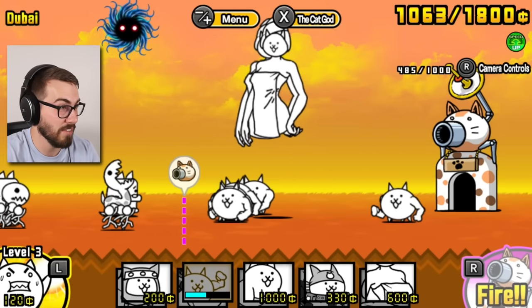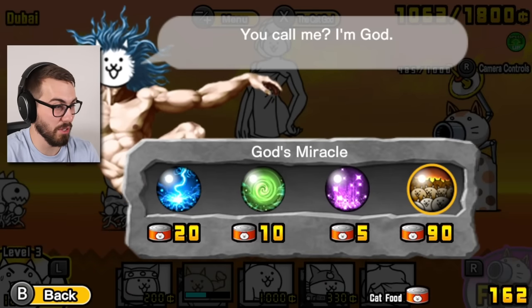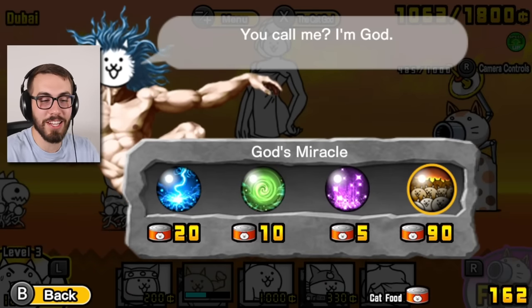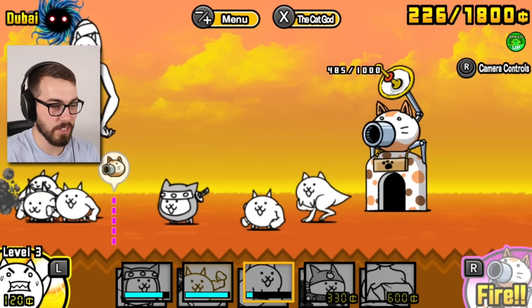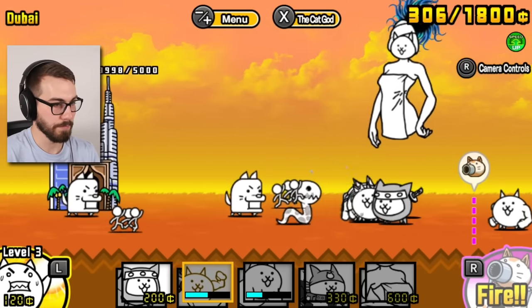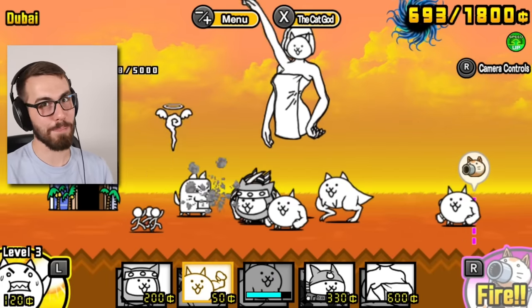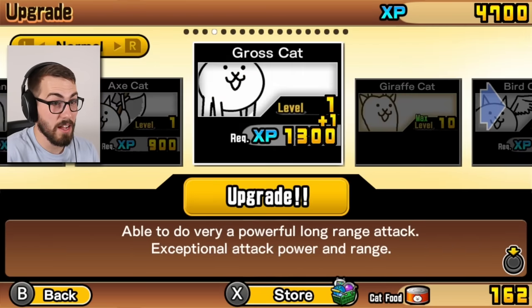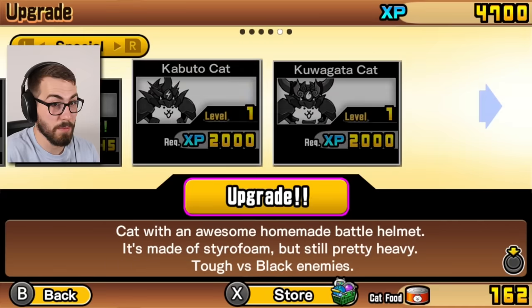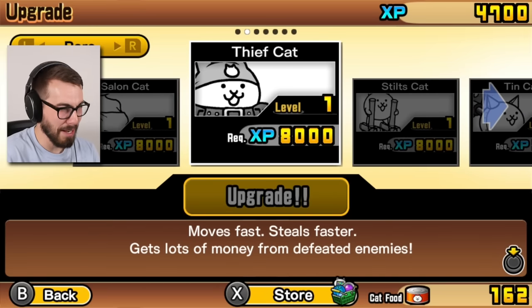I guess I could have used cat god here if I wanted to, but who wants to use cat god? How much does he even cost? Expensive. I do really like this one where you can just send out as many as you want, but it's really just never worth it. I even have enough for a lizard guys - look at me go! The game is going so much faster now, thanks speed up. 4600 XP for that - that's enough for a few upgrades. I would like to upgrade my salon cat - it's so expensive, never mind.